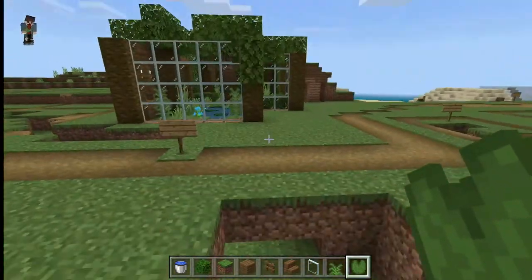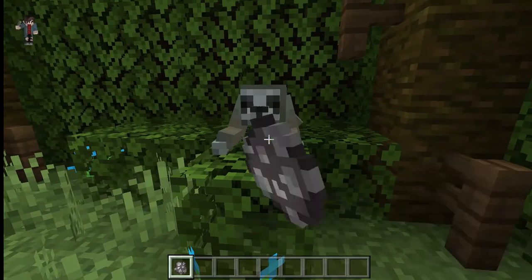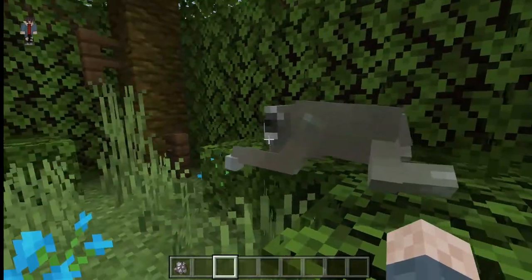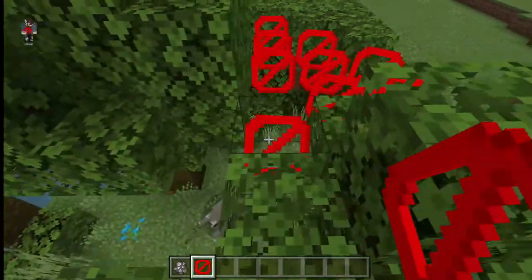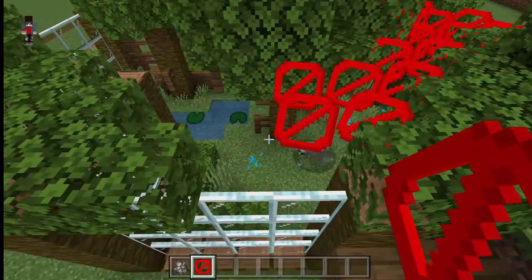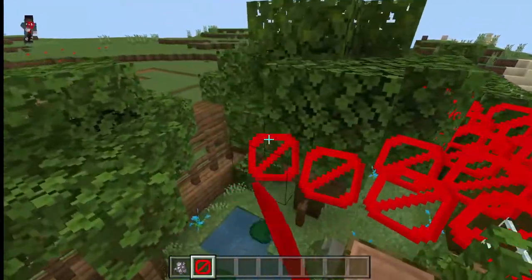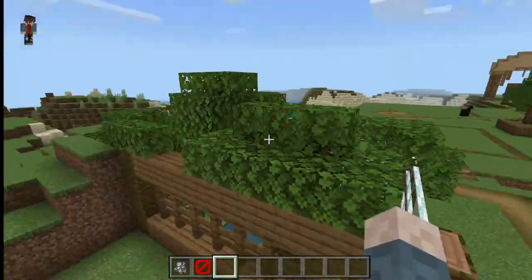That looks like a pretty finished sloth enclosure to me, so we're now going to spawn our sloth. There she is — you can see the pale pigment around the face and hands and the short stubby neck. So that the sloth can't climb out accidentally, I'm going to place some invisible blocks down over the top. I know this isn't very realistic, but I couldn't think of anything else — iron bars or fences would have looked really weird. Now it looks just the same as before, except there are blocks you can walk on.